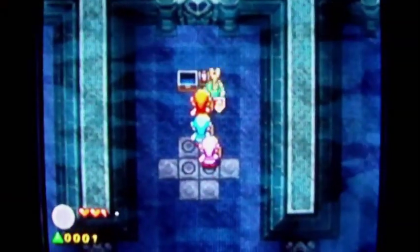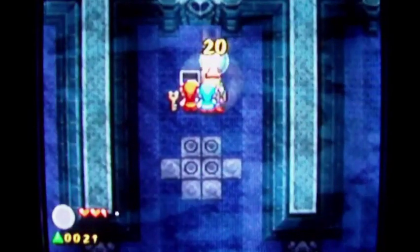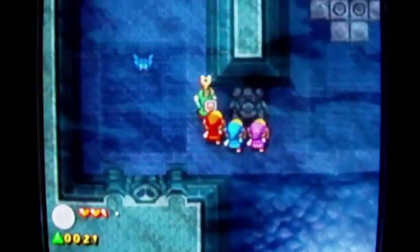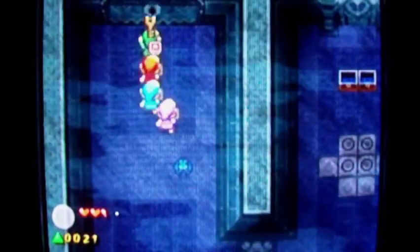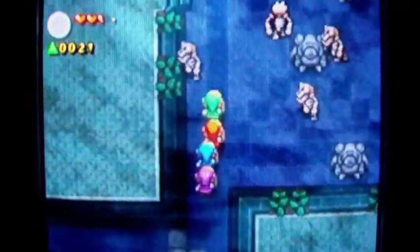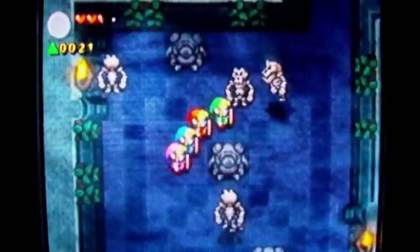I got a small key, yay! But I'd also like to open this treasure chest — it only gives me 20 force gems, but a penny saved is a penny earned, and so are force gems. Let's open this door and break through the pots. Look out for the Stalfos; they might throw their bones at you.